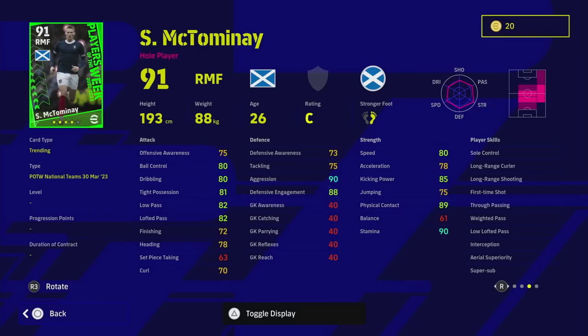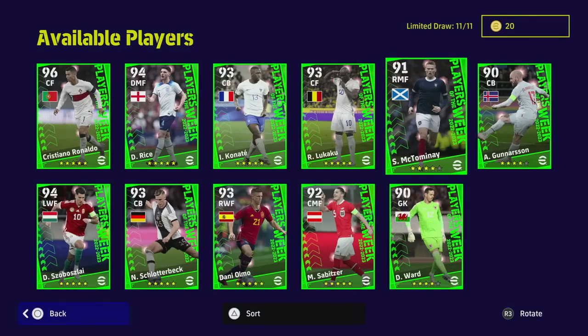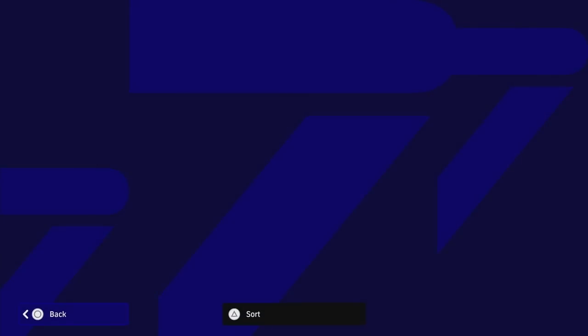Whether McTominay gets in ahead of somebody you've already established as your right or centre midfielder — probably not. This card is just slightly too average in my opinion. But if you've downloaded the game recently and you're looking to upgrade your squad, whether it's a free pull or putting money in, he could be a very dominant centre midfielder. He wins a lot of ball — I play with a couple of different versions of McTominay and he does win a lot of ball.